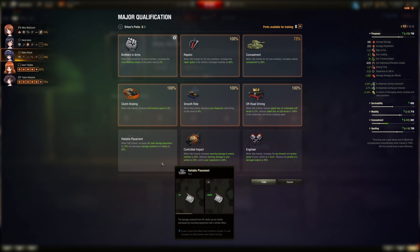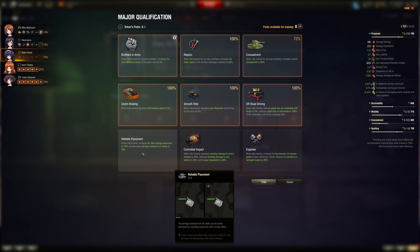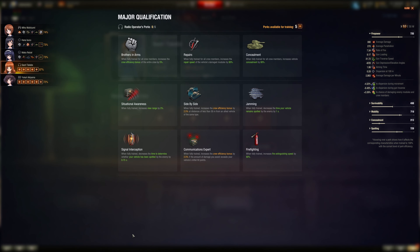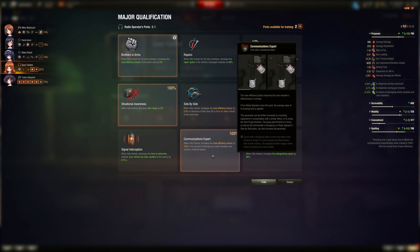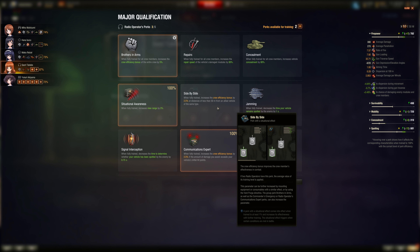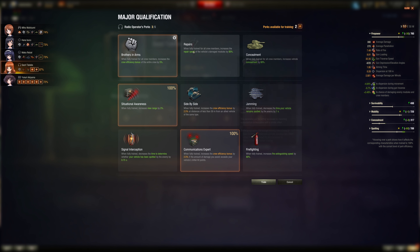He shell absorption only applies to artillery hits, so maybe for heavy tanks or assault TDs. For radio operator: Brothers in Arms, Situational Awareness, Communication Expert — also helpful if you're getting detracking assist damage, not just spotting. Side by Side is good for wolf-packing in medium tanks; 50 meters is close, but I'd prefer 100 meters — though that would be too broken.